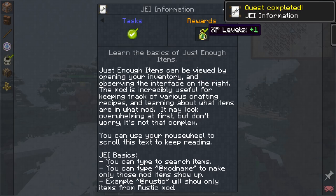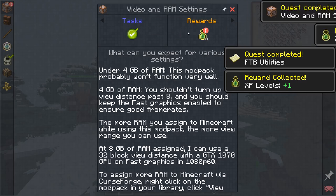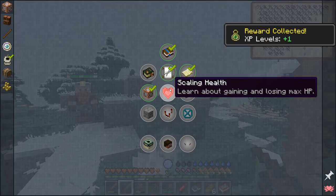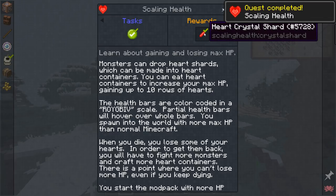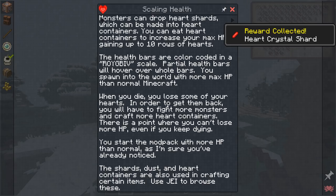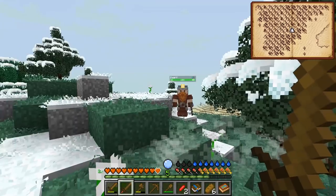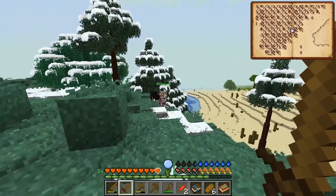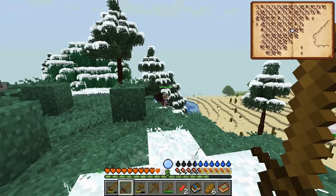Here are all the guidebooks for all the different mods. We know JEI and we'll read about that later. Vex even goes far enough to tell you how to set up your launcher to get more memory so the mod pack runs more smoothly. Here's the Scaling Health mod — when you kill creatures they sometimes drop little crystals, and you can craft them into heart containers to increase your health. I feel like I'm being watched.